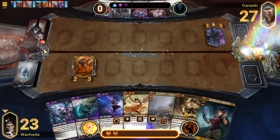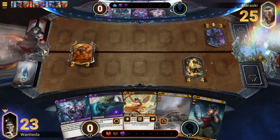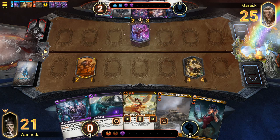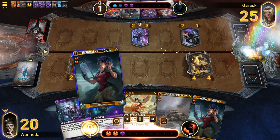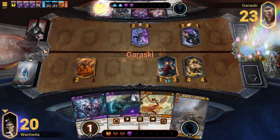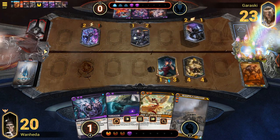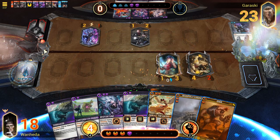Aggro — the speed demon with a simple objective: to kill its opponents as quickly as possible. It relies on using low-cost creatures and spells to dish out as much damage as possible. This archetype tends to curve out early to deal frequent damage. A common misconception is that aggro decks are basic or don't require a high level of skill. This assumption comes because it can be a less interactive archetype — the strategy is simple: drop critters, use spells to remove critters, open the lanes, and deal as much face damage as possible.